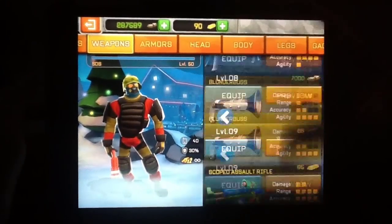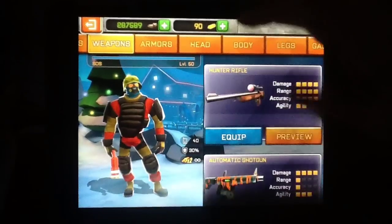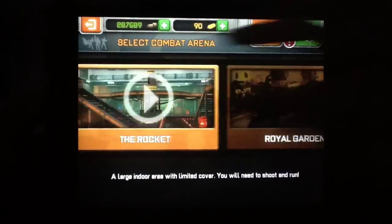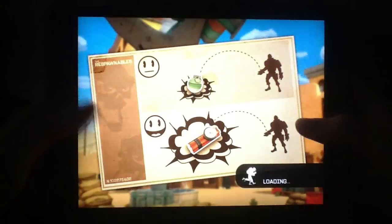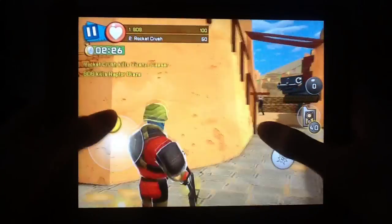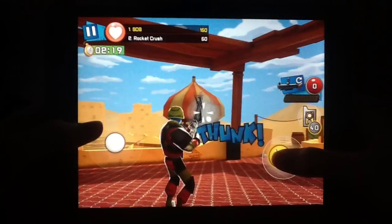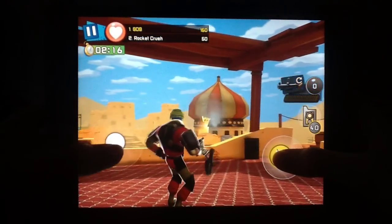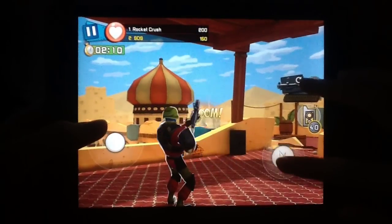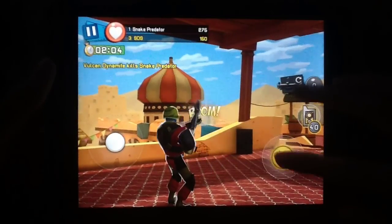I'm pretty sure it also works with the dumper because I tried it before. So this is like a normal speed for shooting with the dumper. And now spam clicking — you can see it's much faster. You can see it's pretty quick.